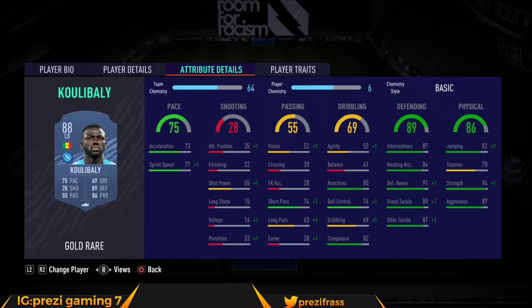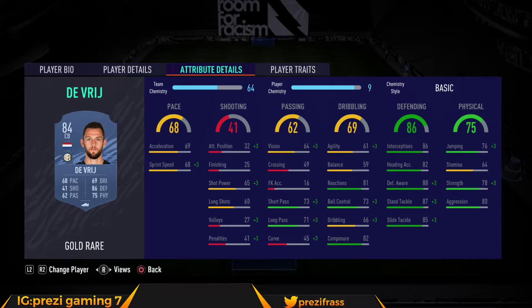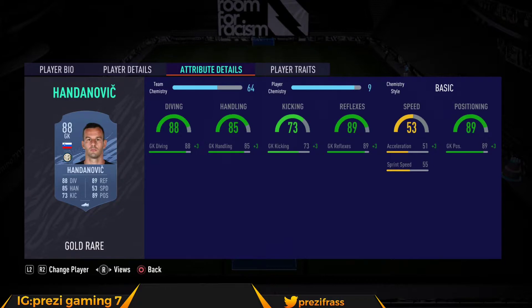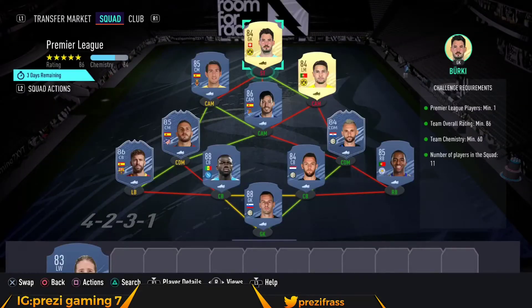We got Coulibaley at 32k, De Fry at 4,300, Ricardo Parejo at 8,300, and Handanovic at 32k. That's the second squad. This whole SBC should cost you somewhere around 220 to 230,000 coins.